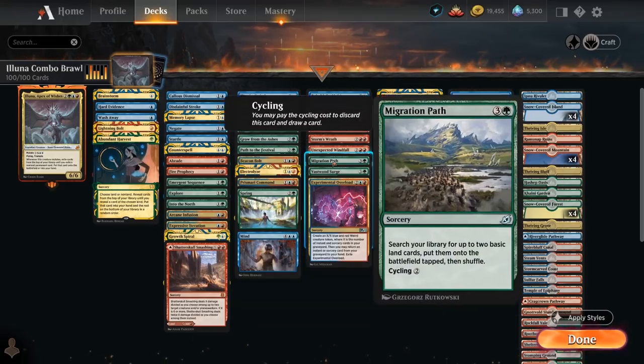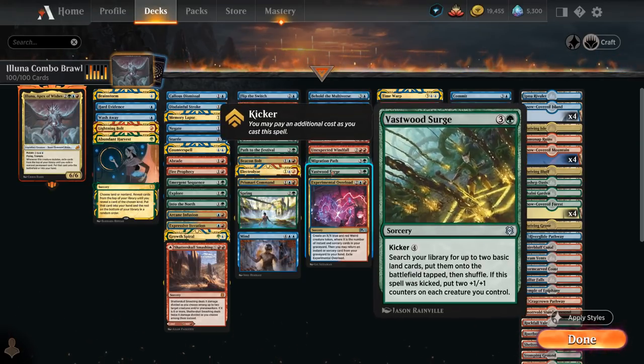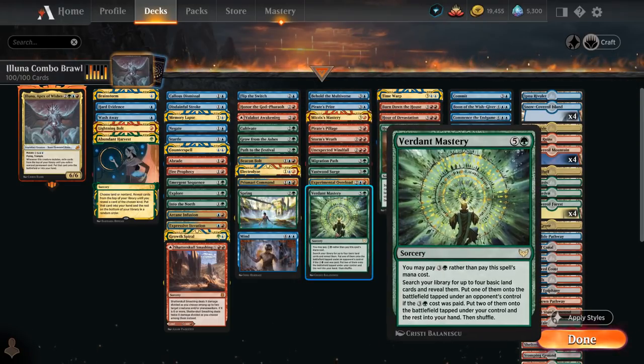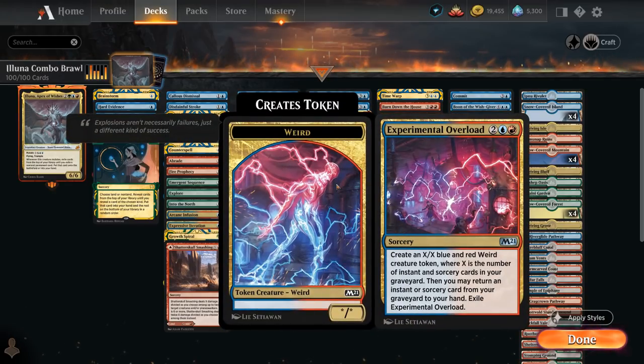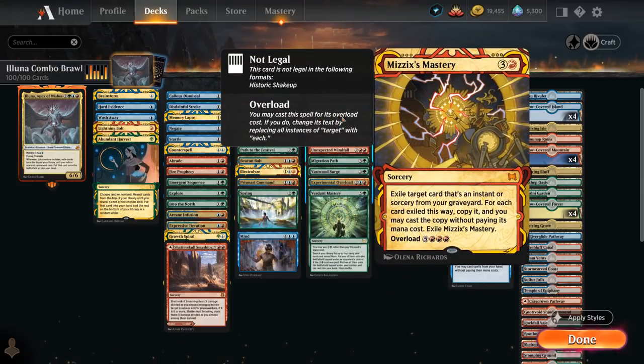We also have some classic 4-mana ramp spells like Migration Path, which can also be cycled and otherwise finds 2 basics to put into play tapped, and Vastwood Surge, which can also be kicked to put counters on all our creatures. Verdant Mastery we usually cast for 4 mana to put 2 lands in play. Then Experimental Overload leaves behind a creature token and can get back an instant or sorcery from our graveyard. Storm's Wrath deals 4 to each creature and Planeswalker. Mizzix's Mastery is very powerful in a deck filled with powerful instants and sorceries — we can get back one out of our graveyard and cast it, or overload it for 8 mana to cast all spells out of our graveyard.